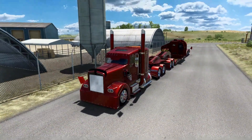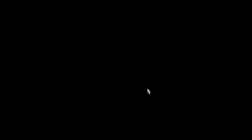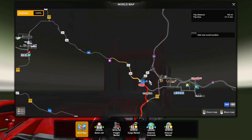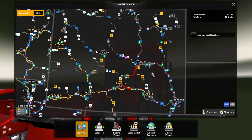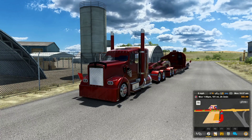We also have some more runs we can do. We are in Casper heading to Rawlins — very short run, not really all that far. 101 miles to our destination, not too bad. Let's start it up and get rolling.